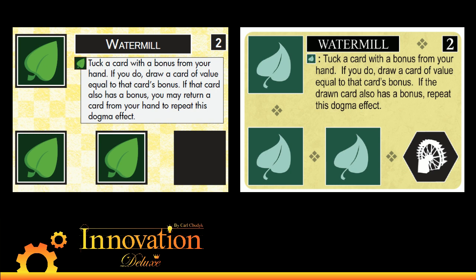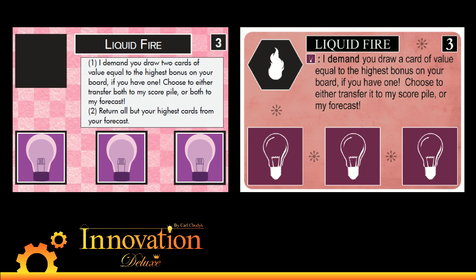Next up is Liquid Fire, which wound up being a little bit weaker than it should be — and it's called Liquid Fire, so it really should be awesome. Liquid Fire has been pretty much wholesale changed. Now it makes you draw two cards equal to the highest bonus on your board and either put them into your score pile or your forecast, which is really cool. In order to make that not ridiculously powerful, Liquid Fire also forces you in a non-demand effect to return all of the lower cards from your forecast, so they sort of burn away. This non-demand effect on Liquid Fire can be forced as a share — so if your opponent has a lot of forecast cards from Barometer or Watermill, you can Liquid Fire force a share, make them drop most of their cards, and you get a free card for sharing.